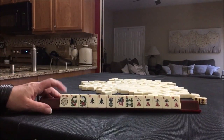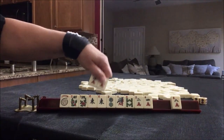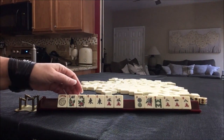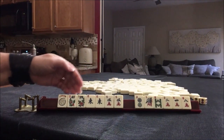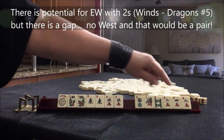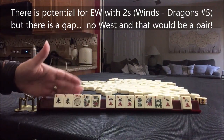If I were playing this hand, I think I would try a quint — second hand down under quints: flowers, winds, number tile, kong, quint-quint. As a backup, I think I might hold the four for a potential consecutive run if we don't get more jokers.